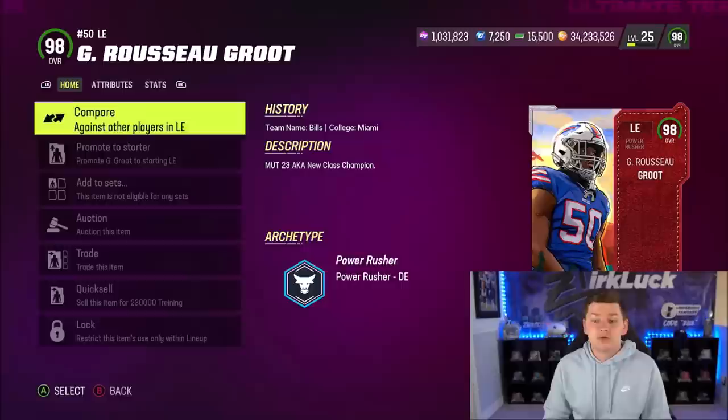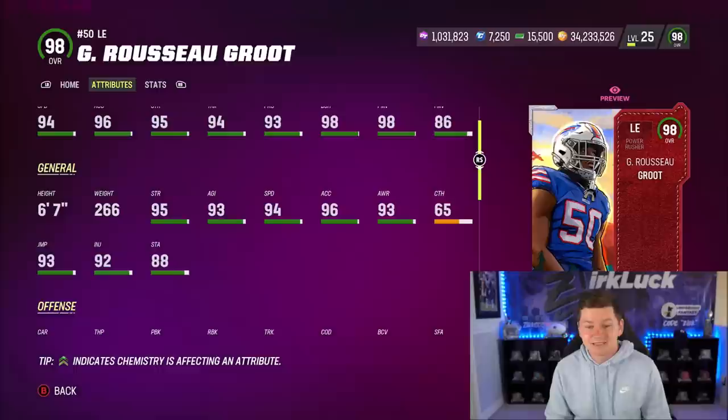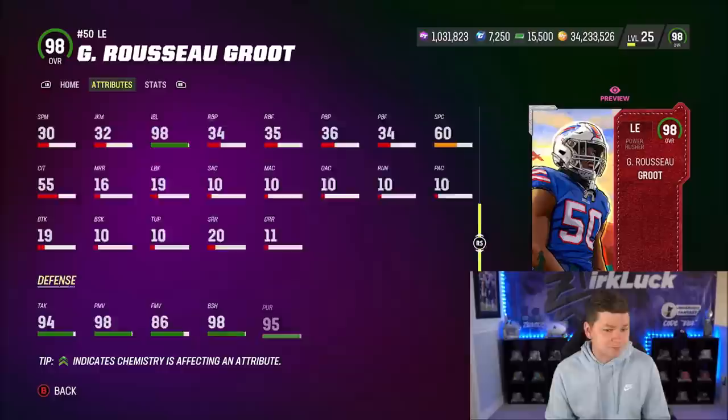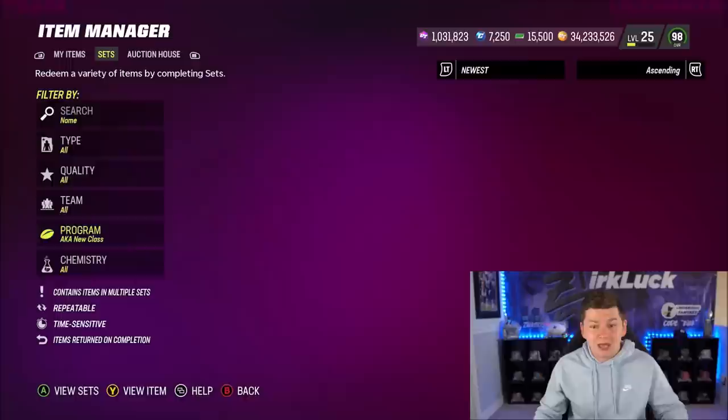We also have Gregor Rousseau, who gets the Unstoppable Force X-Factor — the main one you want. He's 6'7", 266 pounds with 94 speed, 96 Excel, 98 block shed, 98 power move, 86 finesse move, and 98 hip power. The Unstoppable Force X-Factor is extremely overpowered. If you've played versus Maniac, Milkman, or D-Law, you know about that.